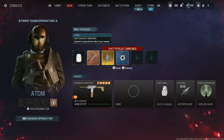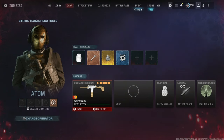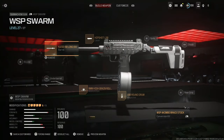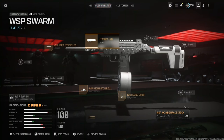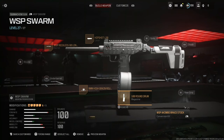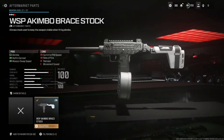For your weapon, you're going to want to get the WSP Swarm and put the following attachments on it: the WSP Reckless 90 Long Barrel, the Hipshot L20 laser, the 9mm High Grain Rounds, a 100-round drum, and you'll also want to equip the WSP Akimbo Brace Stock. Once you've done all this, we're pretty much ready to go.